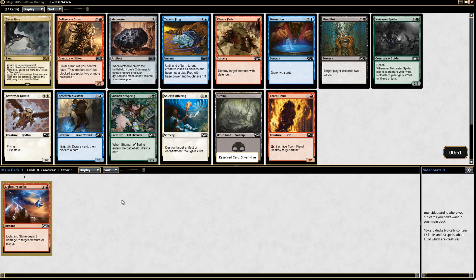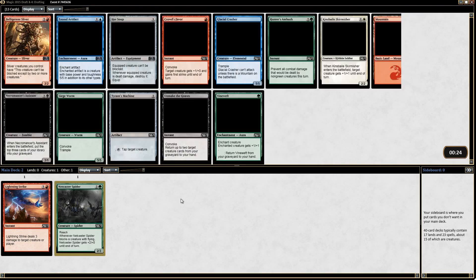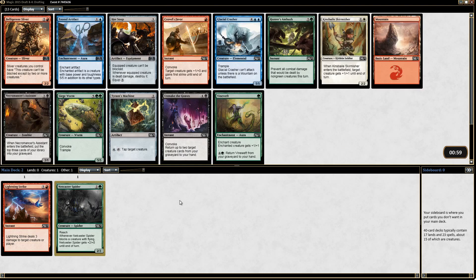Second pick here we can go a lot of different directions. A Netcaster Spider is a card I'd definitely keep my eye out for. A Belligerent Sliver or a Torch Fiend would be fine but ultimately unexciting. A Turn to Frog or a Divination — I'd like both of those. I think I'm going to take the Netcaster Spider; it's just the best card here and we can figure out where to go from there.